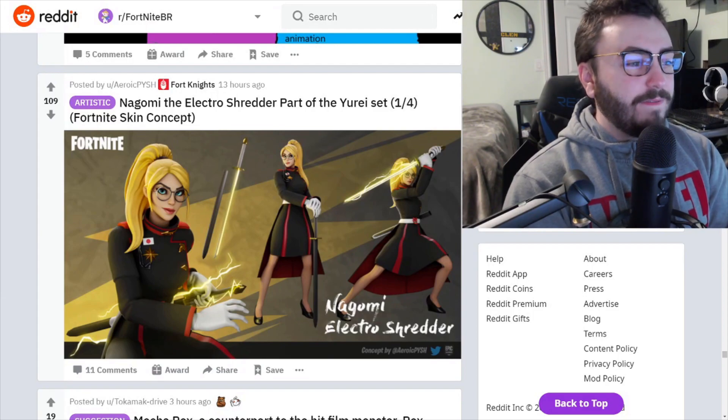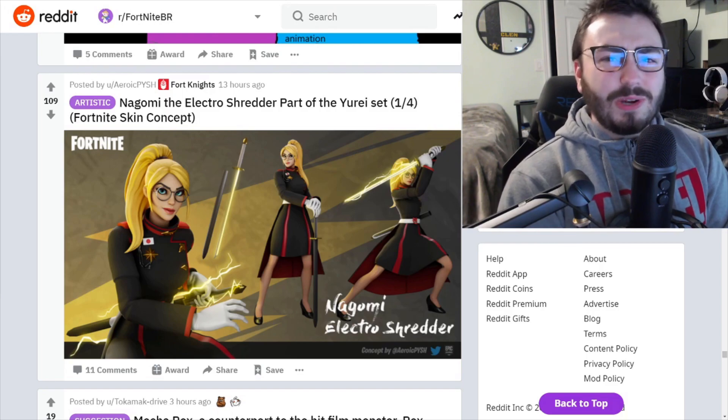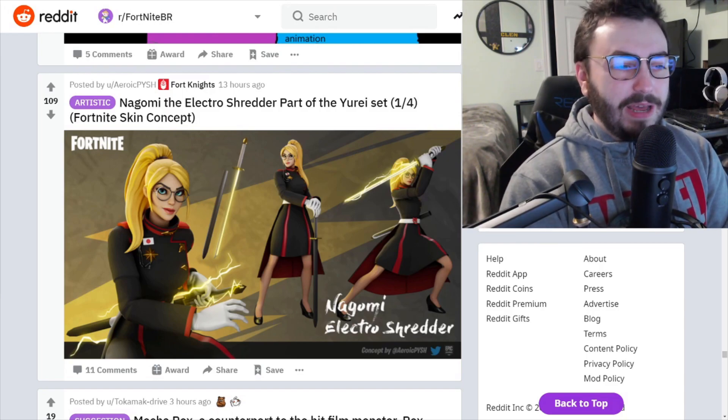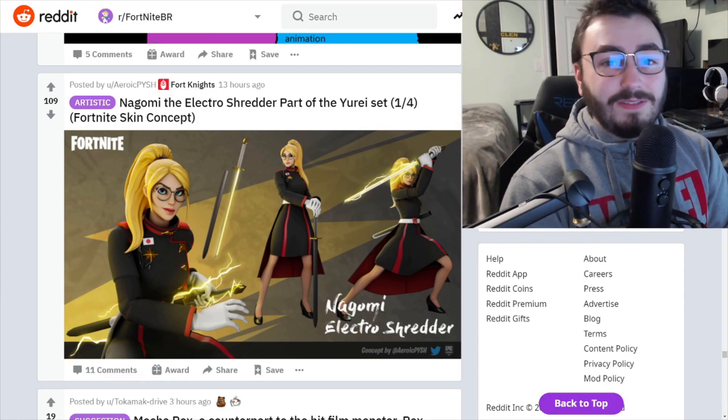Electro Shredder — part of the Yuri set, one of four Fortnite skin concepts. This is really, really well done. I swear these concept makers are getting better and better at what they do. I don't know how they come up with this stuff — it's incredible.